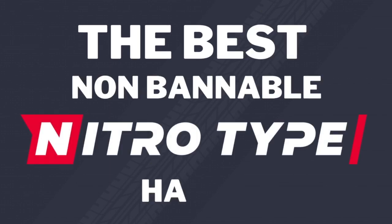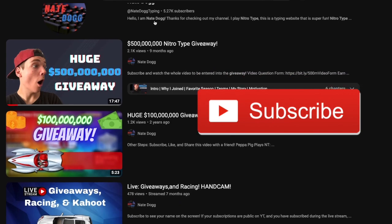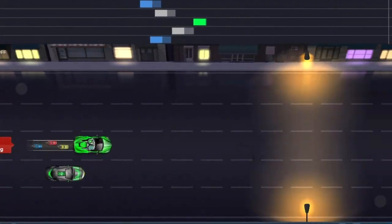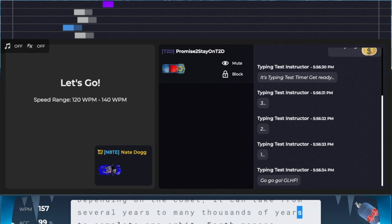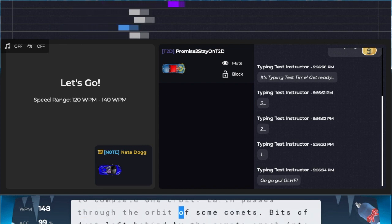The best non-bannable Nitrotype hacks. The new racing mini-map lets you view all the players on track. This is very helpful to see everyone's placement during the race. It especially works well with safe space display, which hides the track from view, but more on that later.